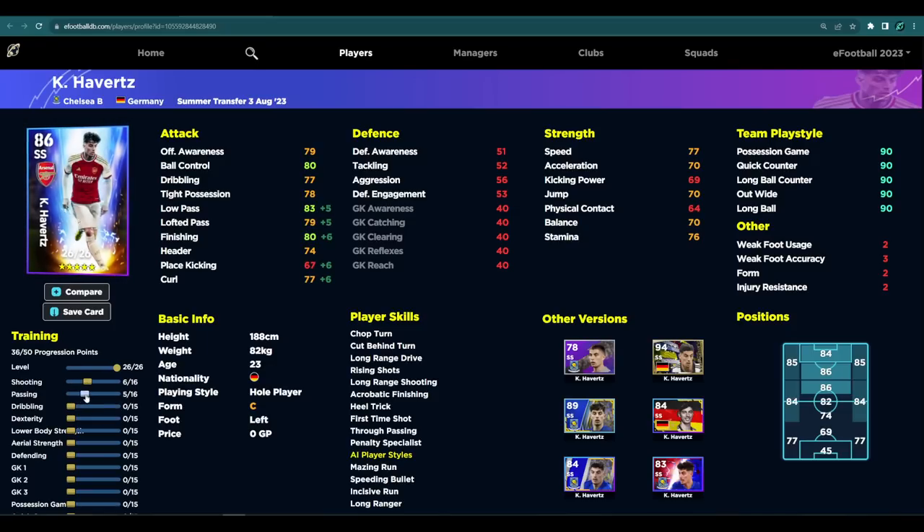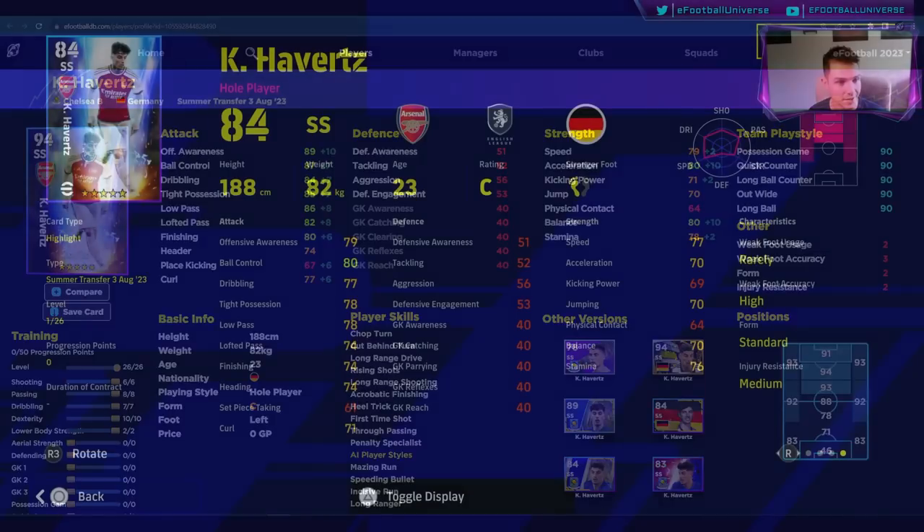You can have 80 in pretty much every stat very easily. With the dribbling you can go a little bit more, and with the dexterity you're not raising it for the acceleration too much but you are for the balance and Offensive Awareness — because as a whole player he'll make very direct runs. That's probably a really quick training guide for Kai Havertz — a fairly decent player to get if you're looking for an SS.